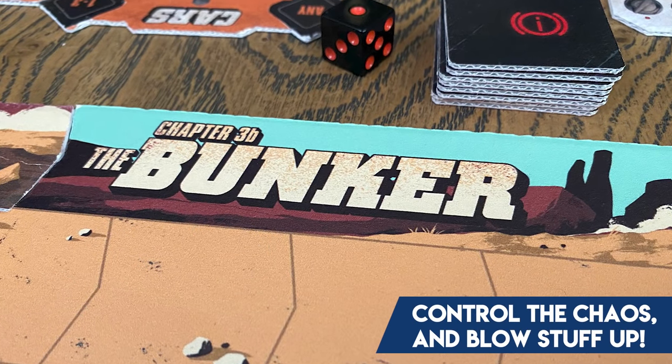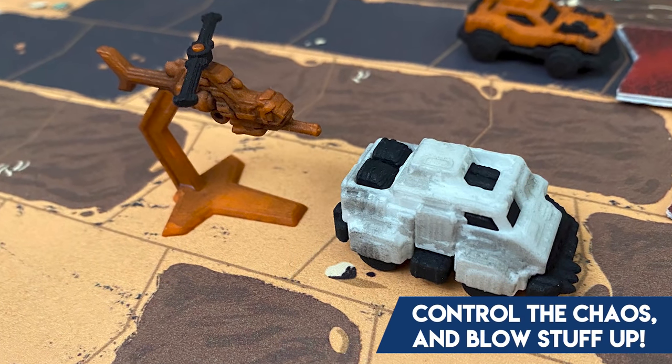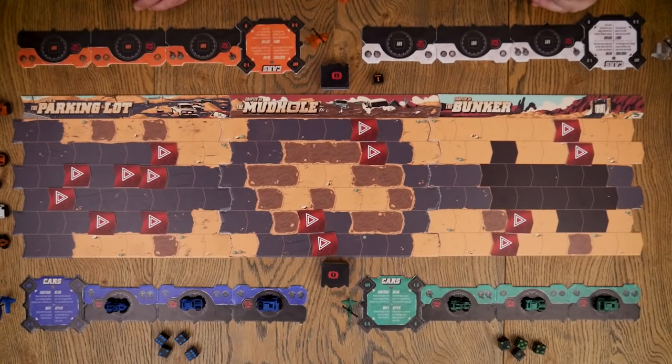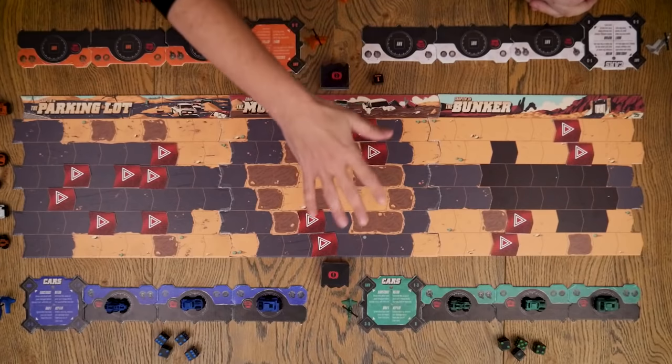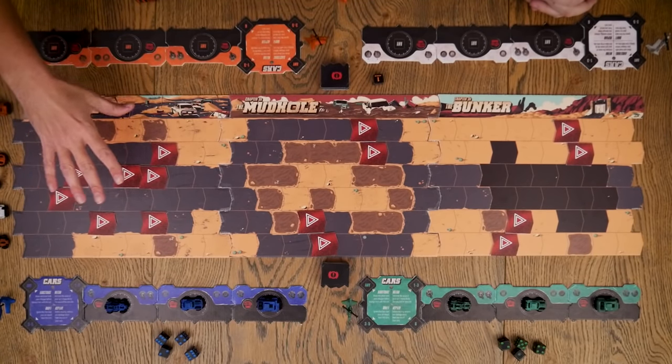If you're not familiar with the theme, this is basically post-apocalyptic wasteland dune buggies and armored vehicles riding down a road—Thunder Road—trying to ram each other and shoot each other. You've got copters that come into play where you can bring them in and do airstrikes, all in the interest of eliminating the other players. We've got two of us here but we've set up for four.